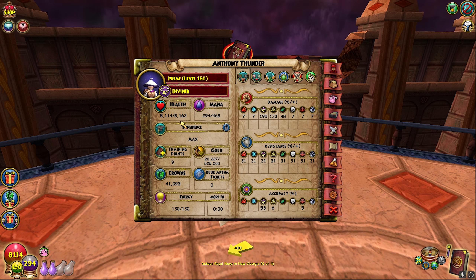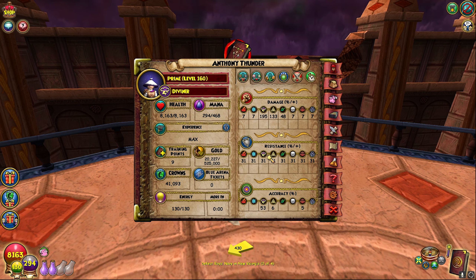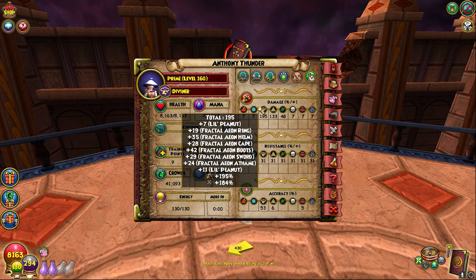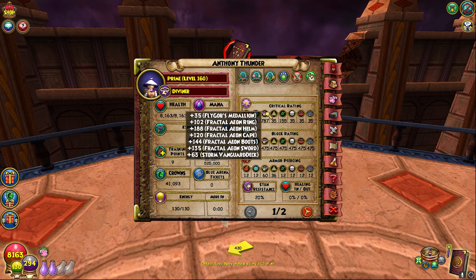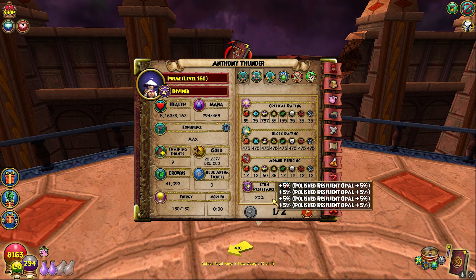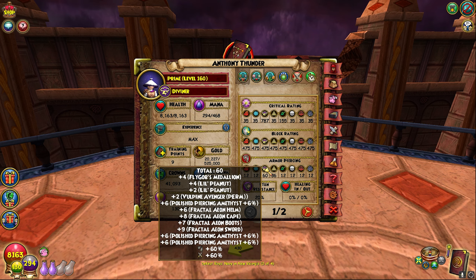I have 8.1k HP. I have 195 damage because we're going based on PVP stats. I got 31 res. I got a lot of accuracy due to the fact that I'm scared of mantles — in raid one we did have some mantles — so having that accuracy solidifies it a little bit more. I have a decent amount of crit at 787, decent block at 700 or 475, and I have 60 pierce, which is going to play a huge part.